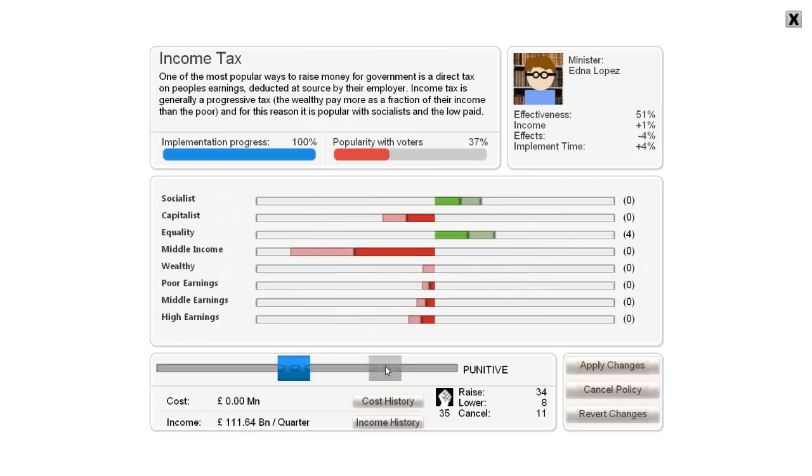The implementation time for this is actually higher. As you get a better minister, the implementation time will drop down. So if you've got a really incompetent minister and you're implementing a new policy, it's going to take forever for those changes to take effect. I've also changed the way these indicators work — whereas before there was a thick bar and a thin bar, now there's light and dark bars that overlap, showing what will happen with your changes. I think that's a clearer way of showing it.